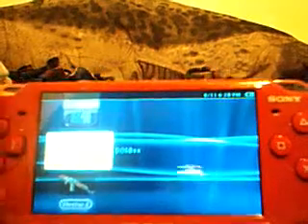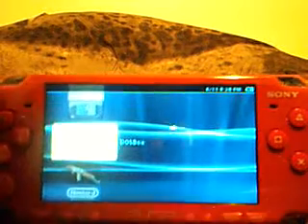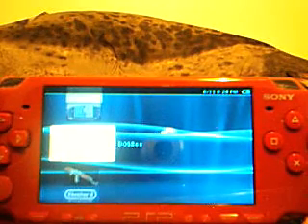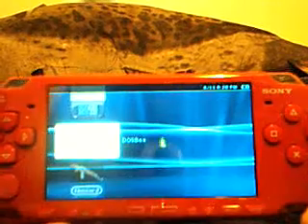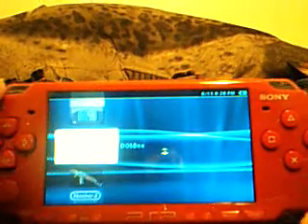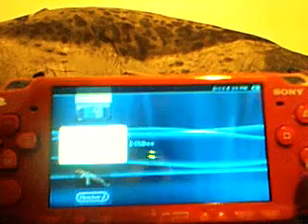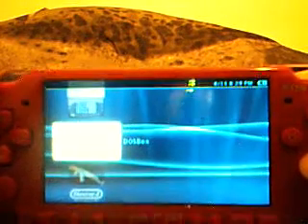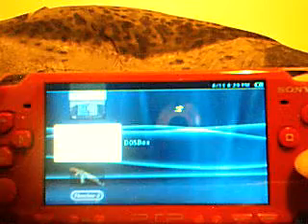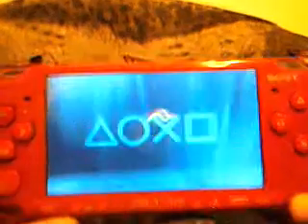Hey YouTube, this is AdoCat234 and today I'm going to boot Windows 95 from a PSP Slim with custom firmware 4.01 M332. This isn't too complicated if you just find it online. You need DOSBox for your PSP and you need the other files for Windows 95 — you put them on there with DBS and stuff like that. I'm going to show it to you.